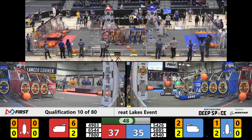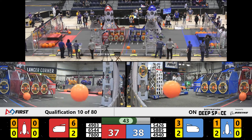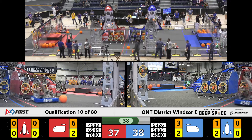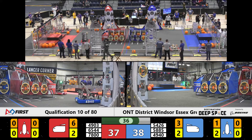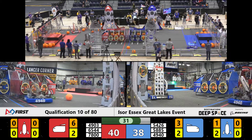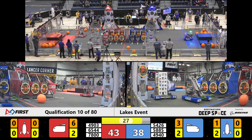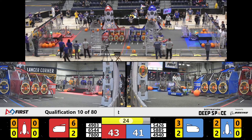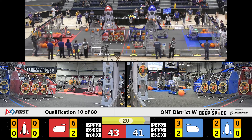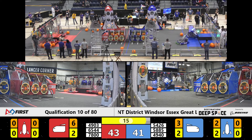Team 7800 bouncing around with 5426 and they are maneuvering themselves. Cargo slips out and it bounces around — we'll come back to that later. One point separates these alliances, 35 seconds left, lots of action! 4903 coming out of that HAB zone and they're doing a side skirt. Wow, quite the feat over there by team 6544 as they make the ascent to the second level. 4903 does the same, 7800 is up.